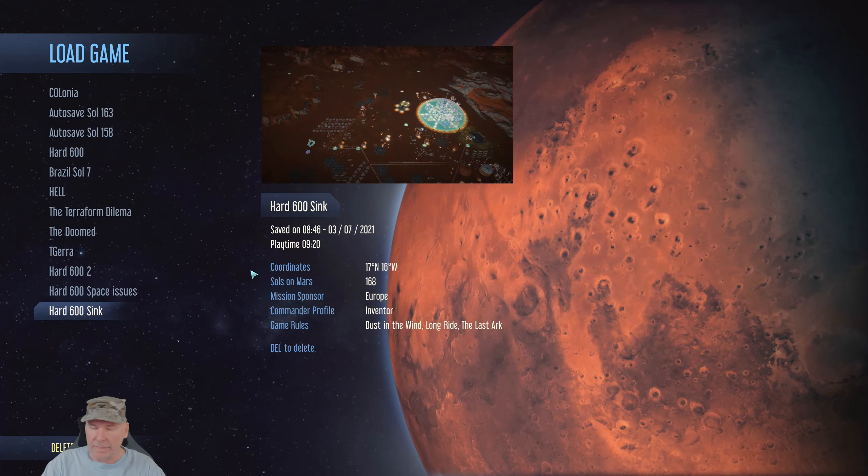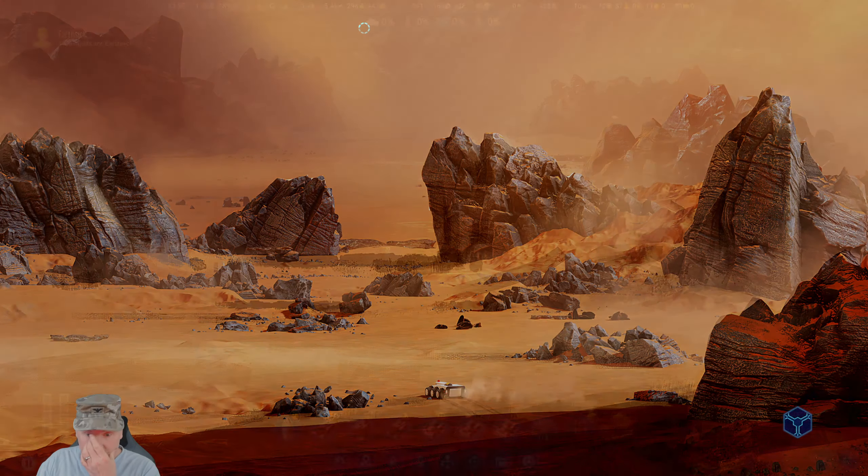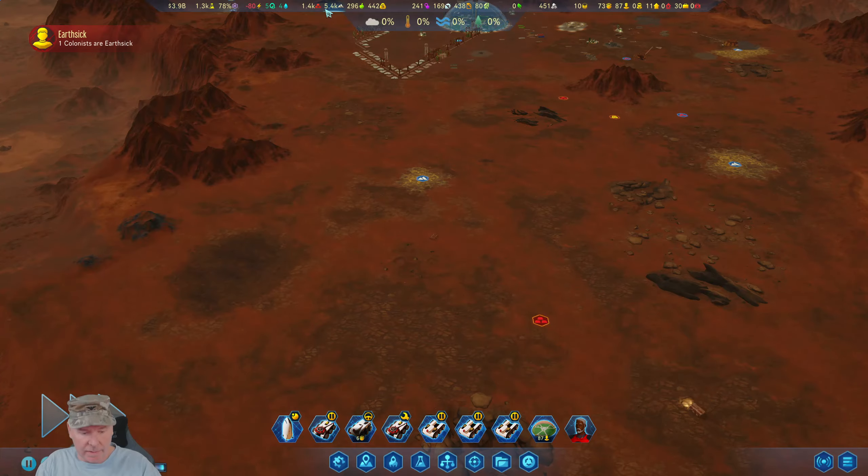Welcome back team, you're gaming with the Colonel and we are continuing our game of Colonia in Surviving Mars. We're thinking about getting that big mega dome done and wondering what we're going to put in it. There are earth-sick colonists — yeah, I hate it for you.